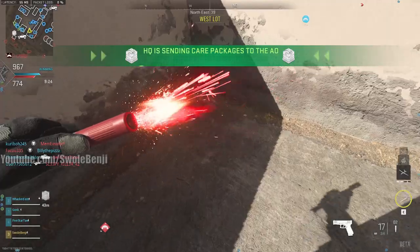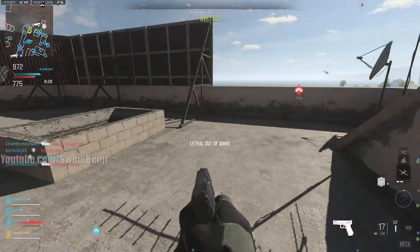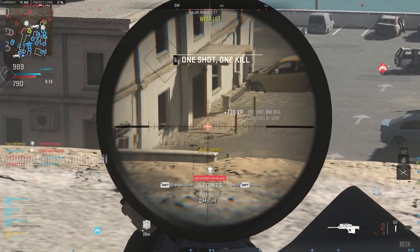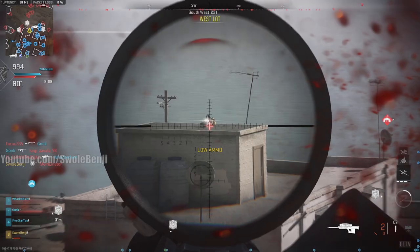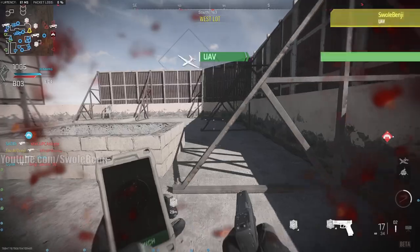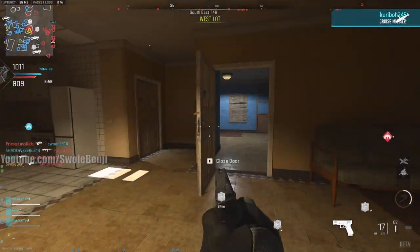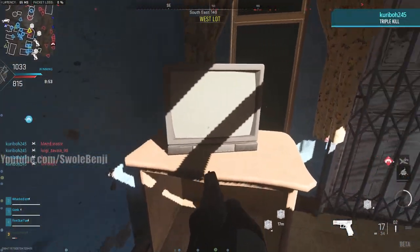Let's go ahead and tactically insert in the corner here. I'm going to drop a clay — I don't have any claymores. Well, there goes that idea. There is a player — down they go. We're getting hard-scoped. Now we have sniper action, but I took him out. Got the UAV with my last bullet. Let's just crash through like some sort of superhero. We have crashed through the ceiling — and what do we got on the TV?